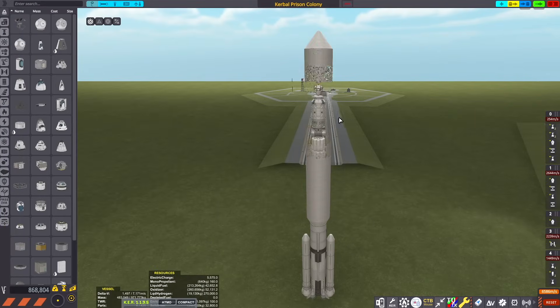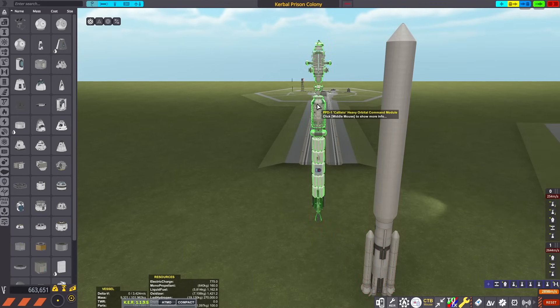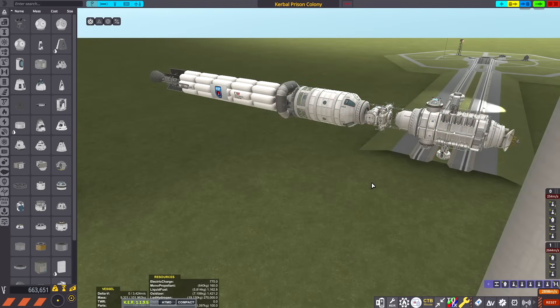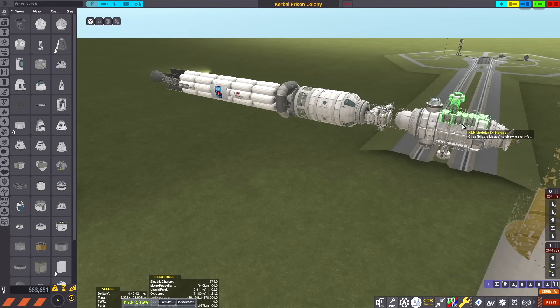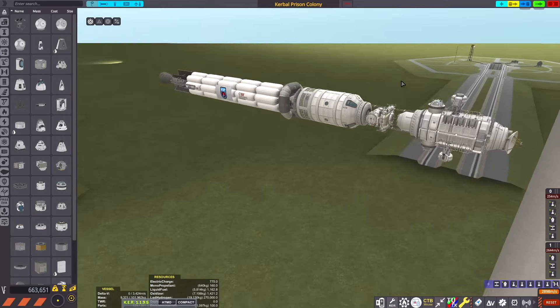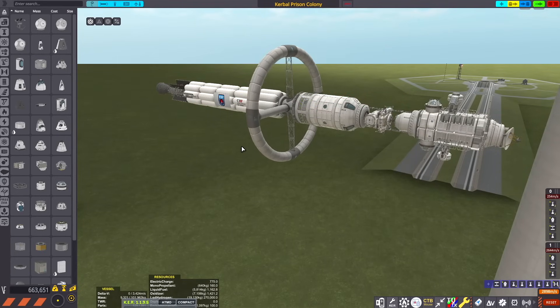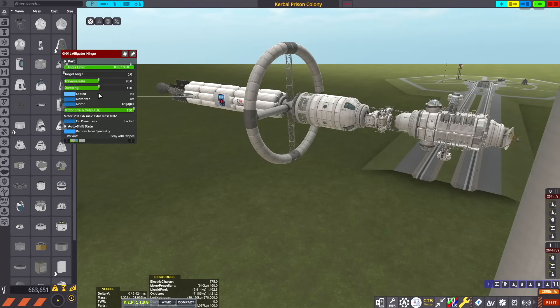We're sending the worst of the worst Kerbal criminals to this Kerbal Prison Colony. This is my interplanetary ship — it's pretty big. We've got these little prison modules here; you'll see how those detach later on. There's also this centrifuge and a nice little flip-out solar panel array.